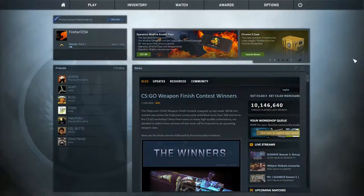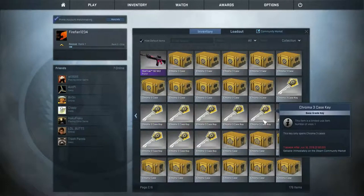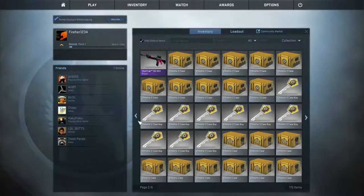Hello and welcome back to another video! I have a very large unboxing today — probably going to split this into two videos. Overall I have a total of 70 cases of assorted types: 10 Chroma 3 cases and keys, 20 Chroma 1 cases and keys, 20 Wildfire, and 20 Shadow cases. I'm going to do 40 in this first part and 30 in the next. At the end of Part 2 I'll do a big trade-up, hopefully to a red — and hopefully I'll get a knife. That's the plan.